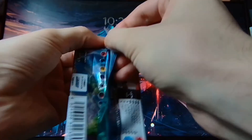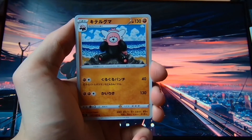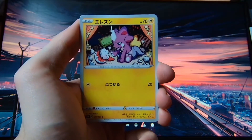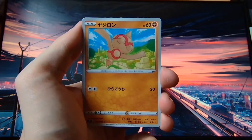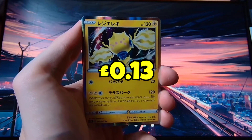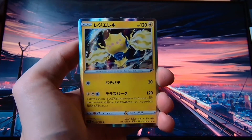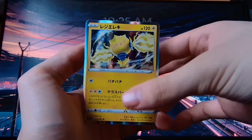It feels weird not seeing any V Star cards. Opening all the more recent packs and seeing V Star cards, it's kind of weird not seeing one in this set. We have Bewear — I like that artwork, pretty cute. We have the Electric Regi form from Sword and Shield — I can't remember what it's called, that's such a stupid name anyway. But still, a holo, nice to have.